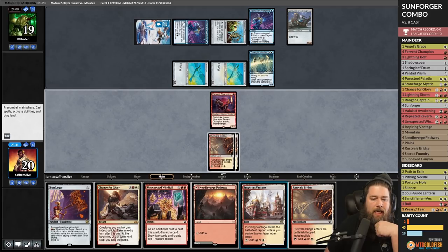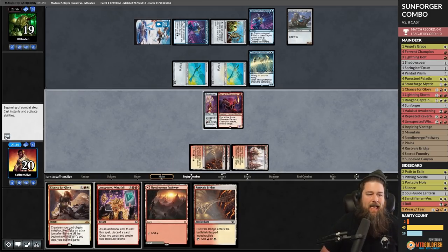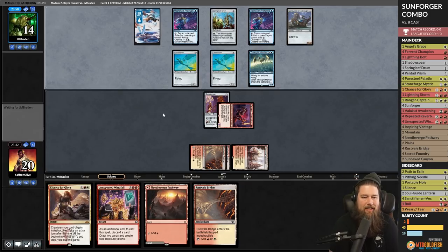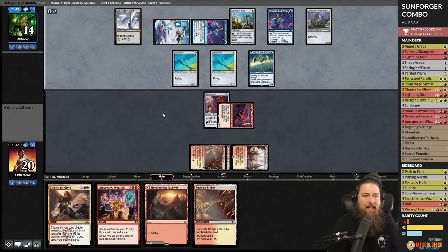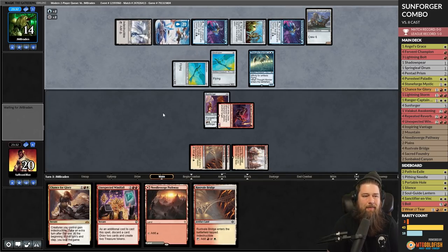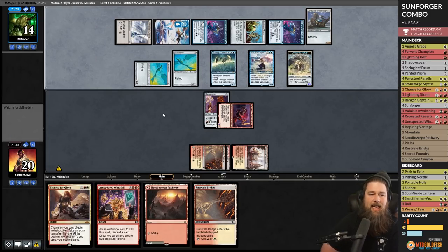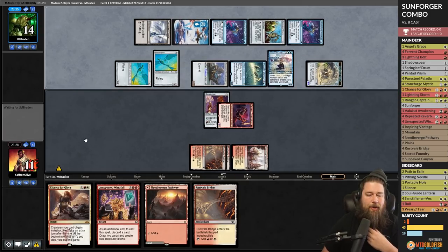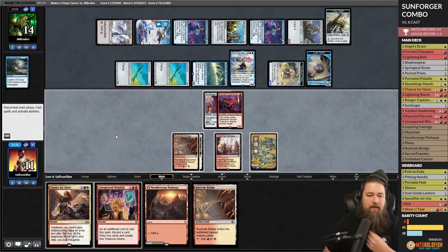Inspiring Vantage, Sunforger — equip and attack. We've got it set up, we have the land for next turn. Opponent plays Urza — actually fine, turns on the Consulate Dreadnought but we just win if we untap. Opponent uses a cruise, hits us, we drop to 11. Opponent has one mana left. We go for the combo: unattach, get Repeated Reverberation, equip, unattach, Unexpected Windfall, discard the land, get six treasures from the copies.